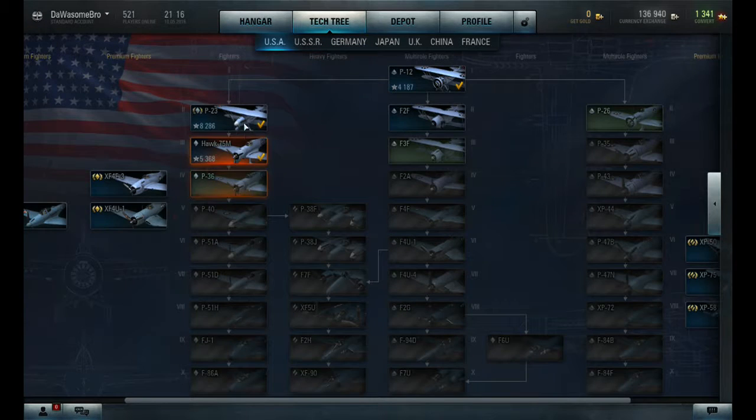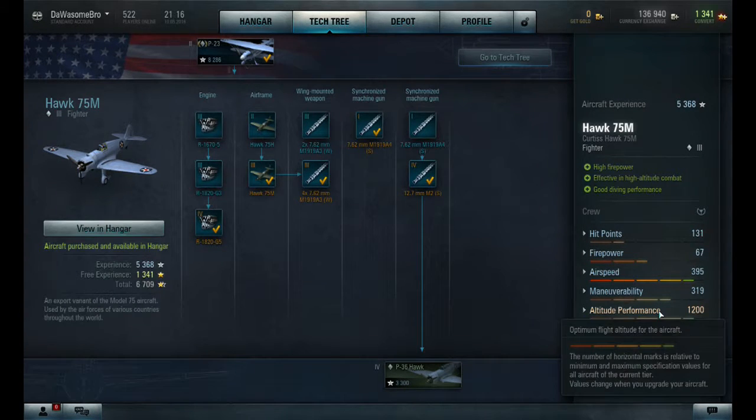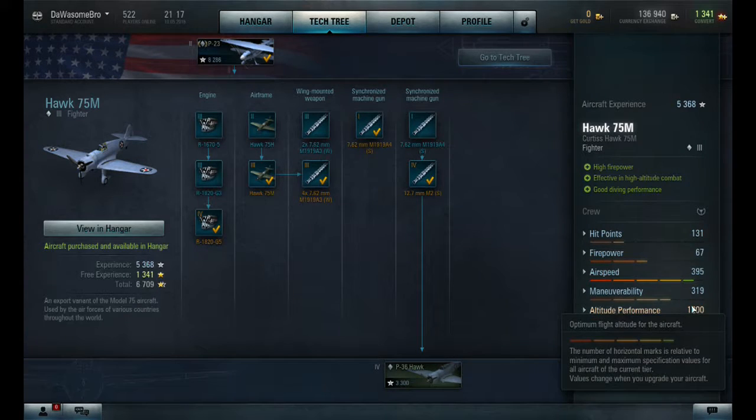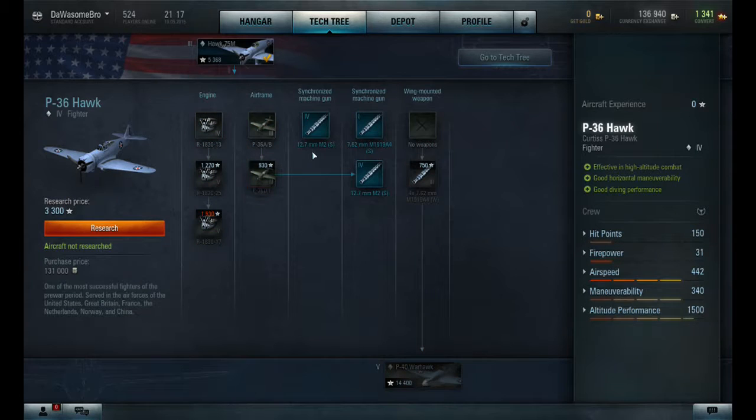I bought the plane after that, which is the Hawk 75M. It has much more hit points — 131 hit points — altitude performance much higher, and firepower 67M. It's a very, very good plane in general. Now what I just need to do is get the P-36 Hawk.